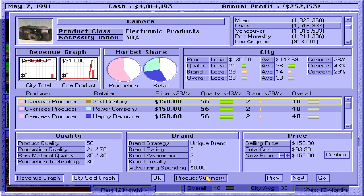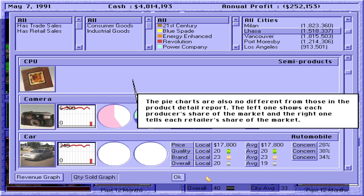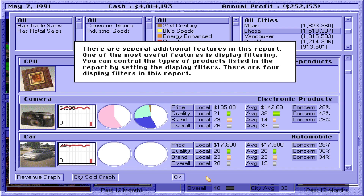This report has a lot in common with the product detail report. The most obvious similarity is the sales graph, which shows the combined sales of the current product type in the current city over the past 12 months. The pie charts are also no different. One of the most useful features is display filtering. There are four display filters in this report. The first filter is the product availability filter — set it to 'has trade sales' to show only products available in the trading market, or 'has retail sales' to show only products with corporate retail sales.